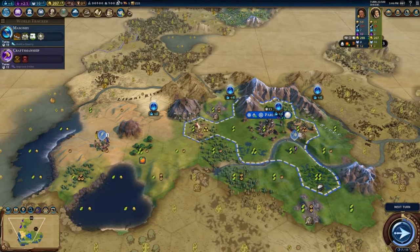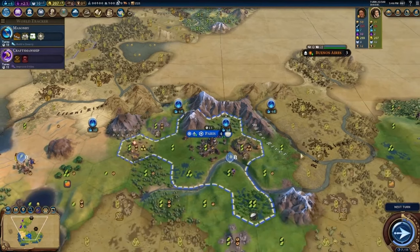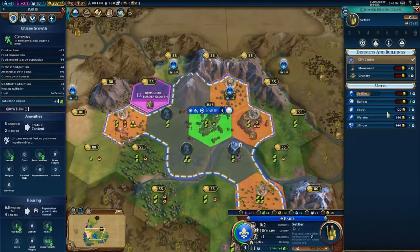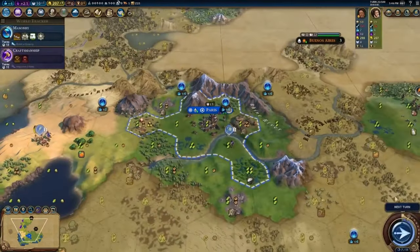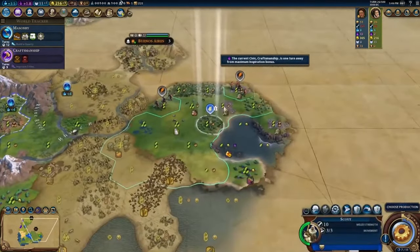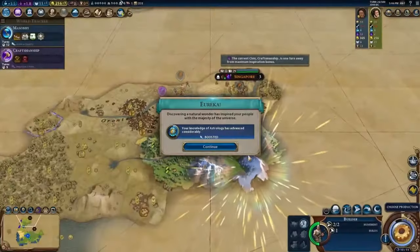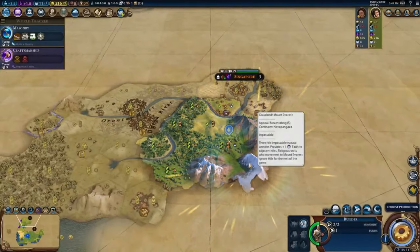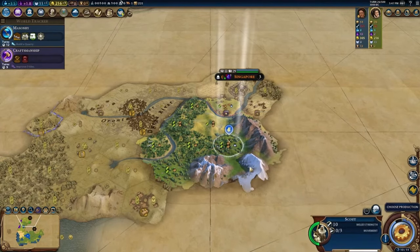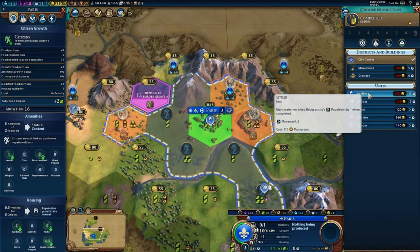We've got one, two, three chops right here — I think that's enough to finish the Pyramids, so one builder could do it, and we could purchase a builder for 215 gold. I think that will be the plan. We need to bring this warrior back to heal a little. Mount Everest — sure enough. Plus one faith, two adjacent tiles. Also, units that move next to Everest ignore hill movement costs for the rest of the game, so I should not take the hill promotion on this scout.